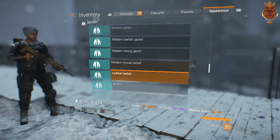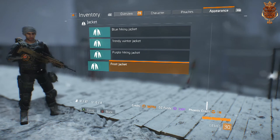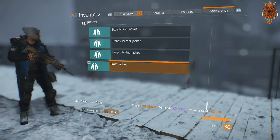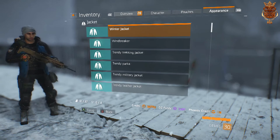Let's check out the Frost Jacket real quick — inventory, appearance — and that will be a jacket. Let's check it out, see if it's anything cool. Well, that's not very cool, but that's what you get. Anyways, I hope you guys enjoy and we'll get into the next collectible Intel right after this.